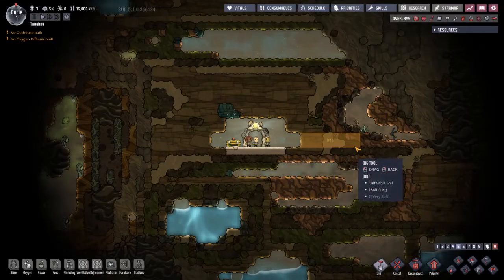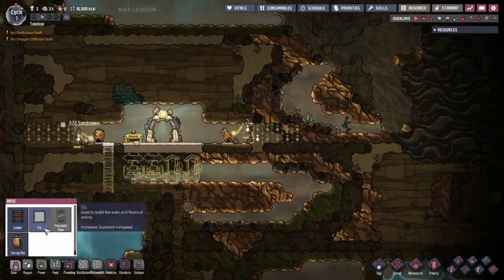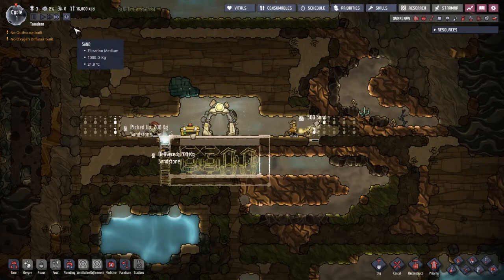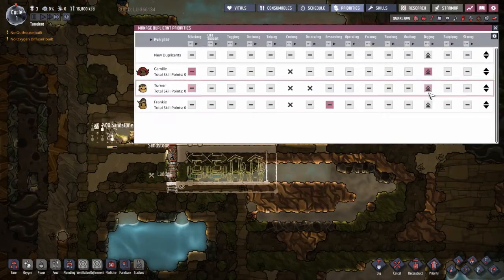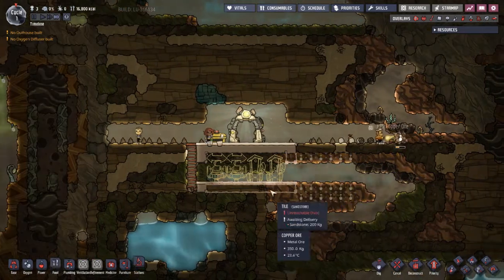Geodormant and Geoactive change the number of geysers that will spawn randomly in your world. You will still have your fixed geyser spawns — natural gas and steam geysers — but Geodormant will reduce the total number of geyser spawns while Geoactive will increase them.